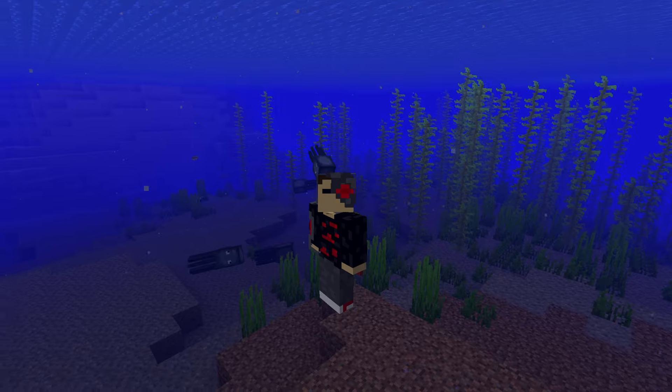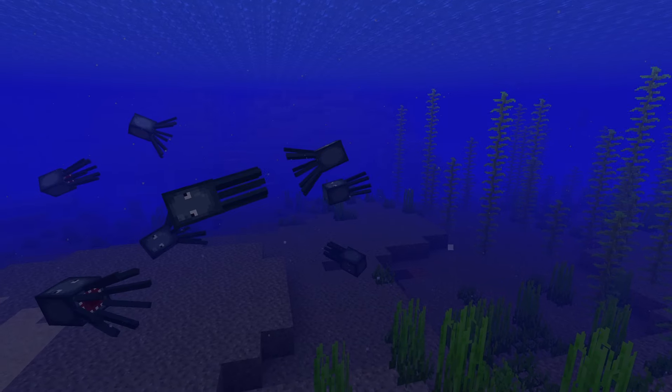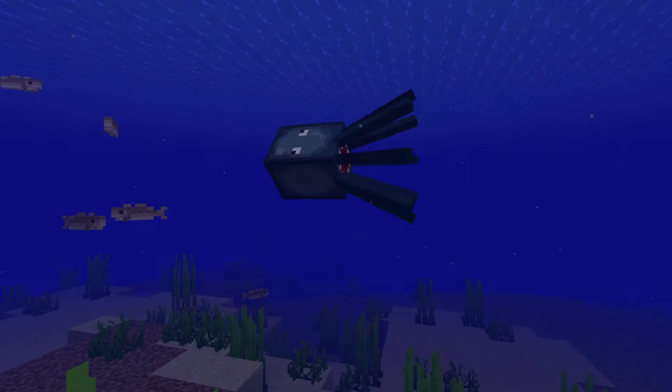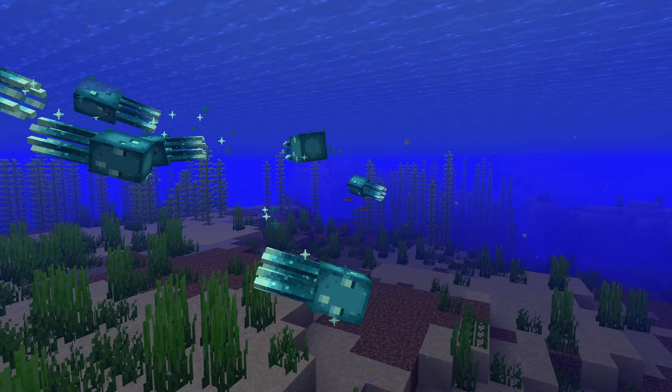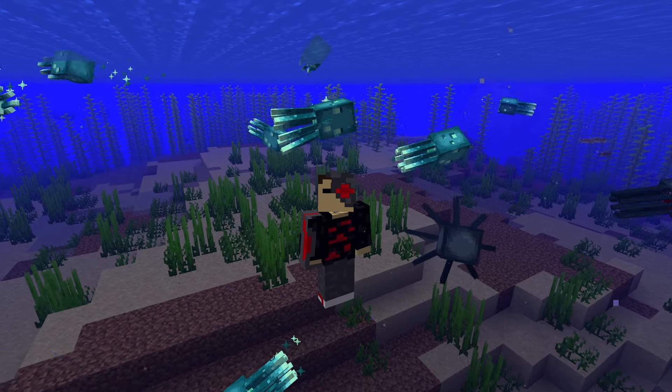The squid swims around in the water but doesn't drop food or anything besides ink sacs. Here's a fun fact: the squid is one of the only mobs that isn't affected by the Dinnerbone name tag, because they would look pretty much the same upside down. The squid will just kind of float around and not do too much. And apparently the community thought we needed another retextured version, which makes complete sense. Bad tier.